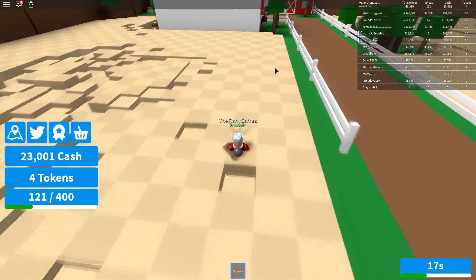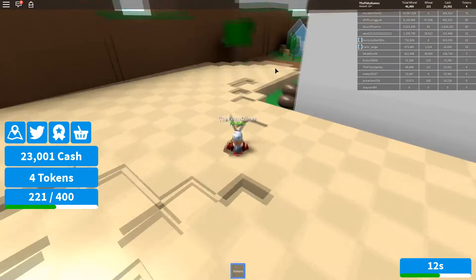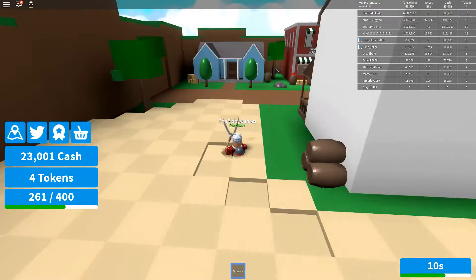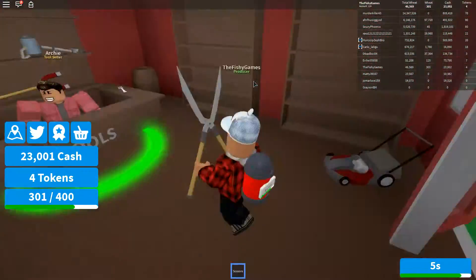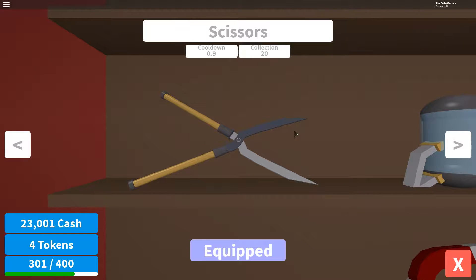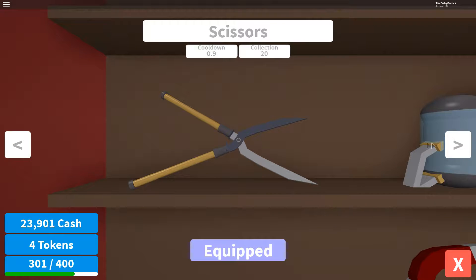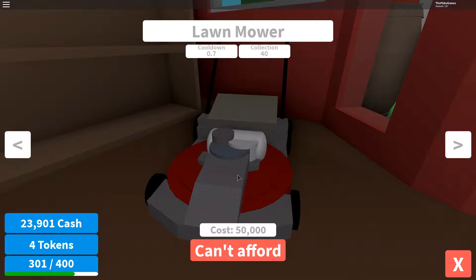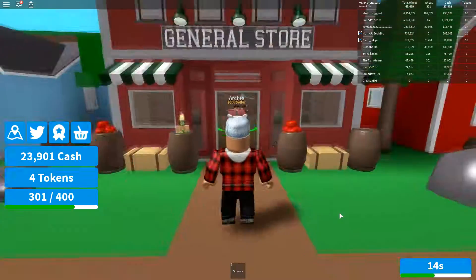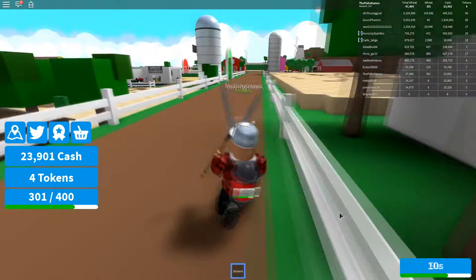Let's go have a look at the tools — see what the better tools I can get. I think I want to get a ride-on mower. Let's go to the general store. So at the moment we have the scissors — the cooldown is 0.9 and the collection speed is 20. Vacuum isn't much better at all. Crowbar — lawnmower is pretty good, because I don't think you have to click. I reckon you just hold it down, and you can just keep walking and it'll just keep collecting.